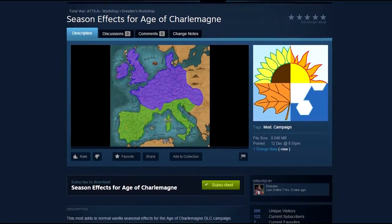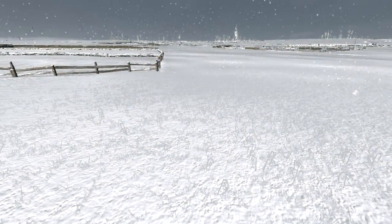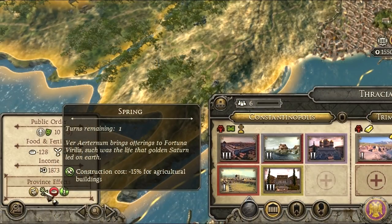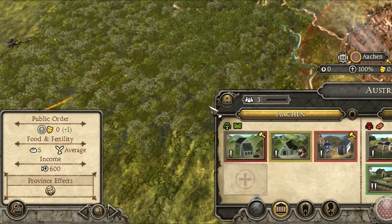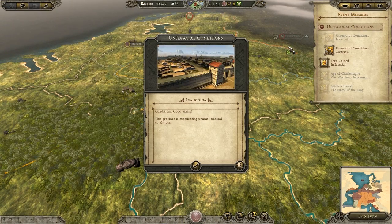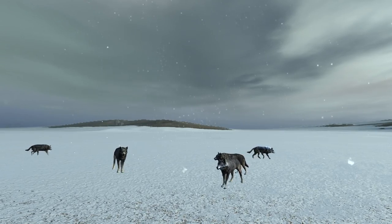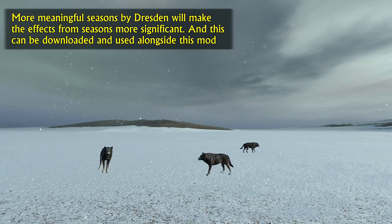The first mod is called Season Effects for Age of Charlemagne, made by Dresden. In the grand campaign each season would give you specific bonuses or penalties for various things. Spring for example provided cheaper agricultural buildings and summer would give you extra growth. For some reason these effects weren't in Age of Charlemagne but this mod adds them back, including the option to get unseasonal conditions as well. If you feel like the season bonuses are not enough, be sure to download Dresden's mod More Meaningful Seasons as well, as this will make the boosts and penalties more significant.